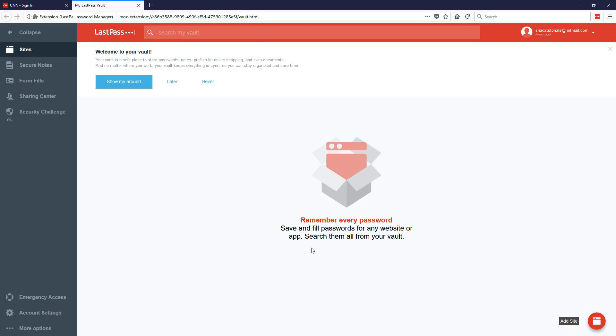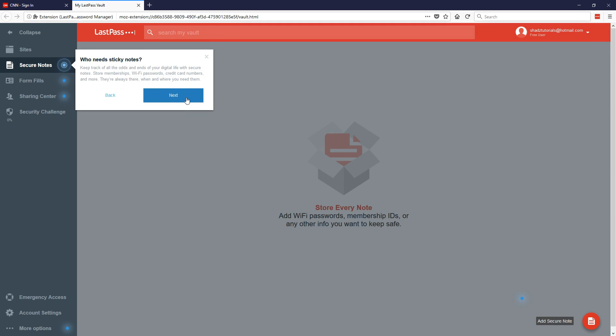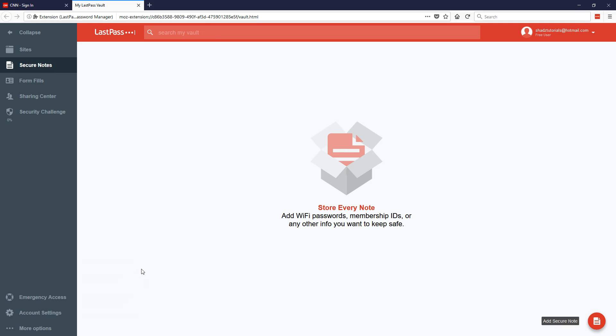Your vault is where all your passwords will be stored. When you first use it, it will give you a tutorial — you can click Show Me Around and it gives you information about all the features. It'll show you everything you need to know. We're going to skip this bit — you can do that at your own leisure.